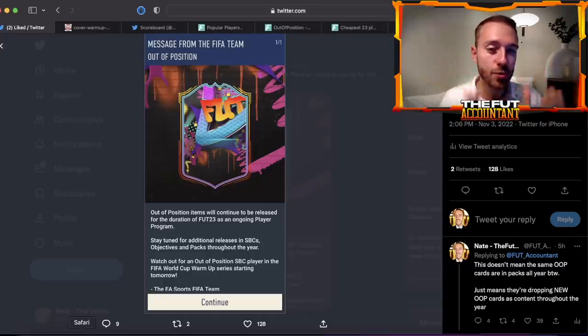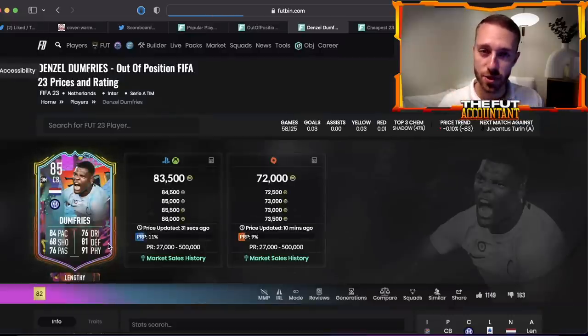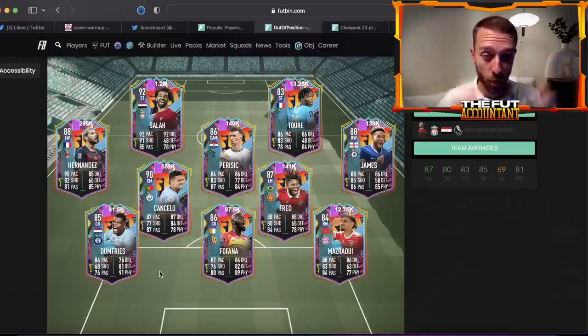I do not believe whatsoever that these out of position cards are going to be in packs all year long. These cards are still going out of packs today at 6 PM UK. There's been a little bit of panic selling because people think these cards are going to stay in packs — that's where the confusion is. Cancelo, Theo Hernandez, Fofana, Reese James, and Fred are all dropping with a little bit of pack supply and panic.